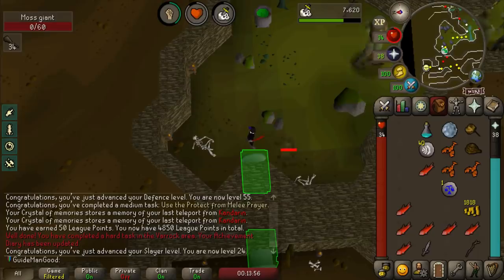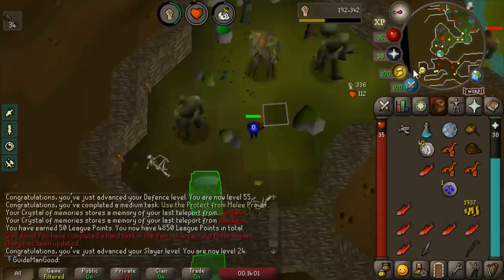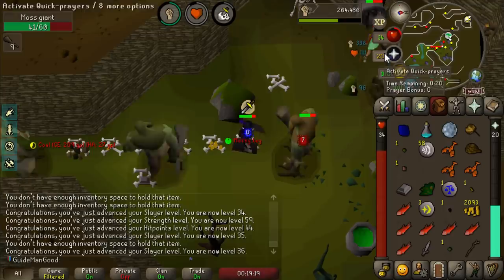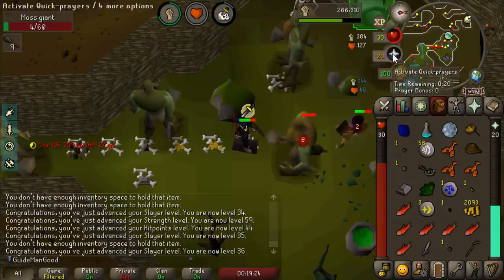We got an Unsired - which is completely useless in leagues since you cannot get to XP. Oh yes - we got a mossy key! Also got a black square shield which lines up perfectly with my black armor fashion scape. The reason I wanted the mossy key is because there's a task for killing Bryophyta.